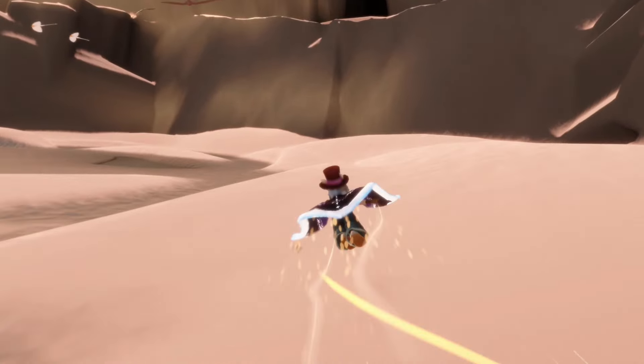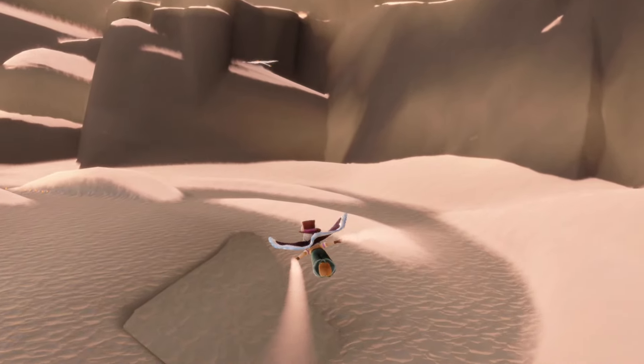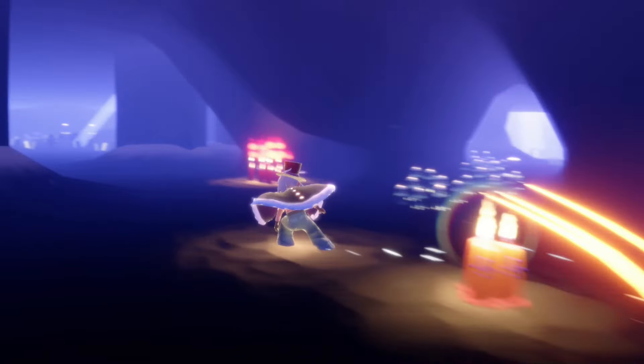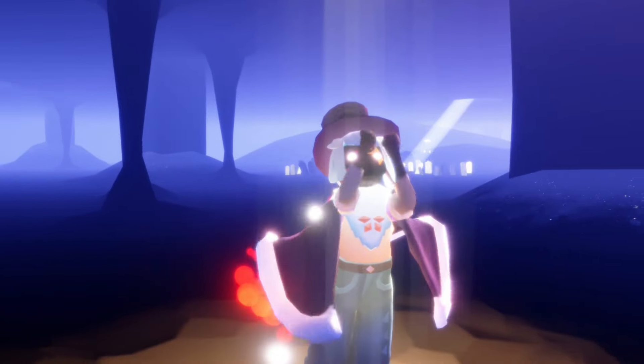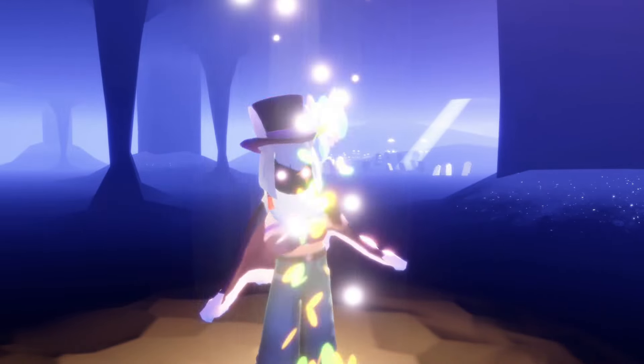We have one more — this one's a little bit tricky, it is underneath the ice here. Let's head down and kind of in the middle area we have our eighth seasonal candle. Collecting all eight of those will give us two total season candles when we forge. Nice — with all that done let's get started on today's daily quests.